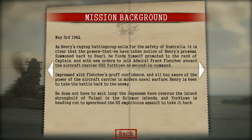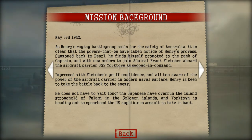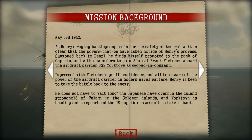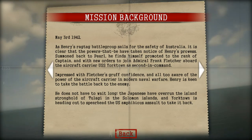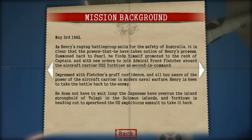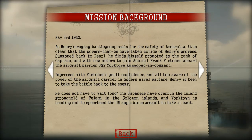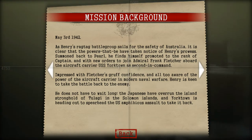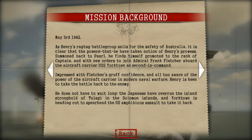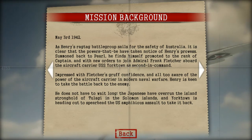As Henry's ragtag battle group sails for the safety of Australia, it is clear that the powers that be have taken notice of Henry's prowess. Summoned back to Pearl, he finds himself promoted to the rank of Captain and with new orders to join Admiral Frank Fletcher aboard the aircraft carrier USS Yorktown as second in command. Henry is keen to take the battle back to the enemy. He does not have to wait long.